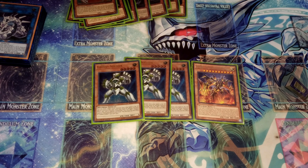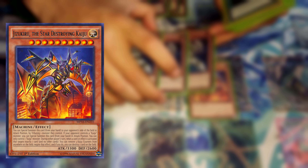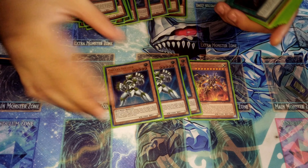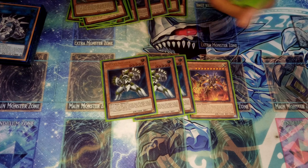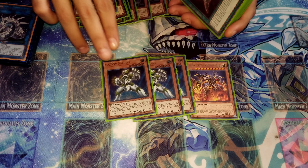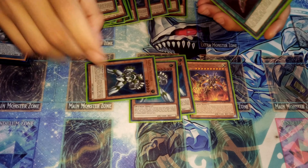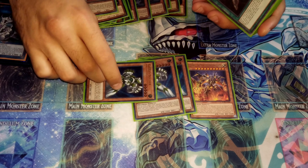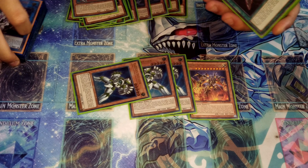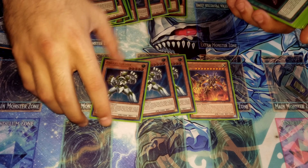We run three Galaxy Soldiers and one Kaiju. Galaxy Soldier is your searcher — it's a level five and a free special summon. You can keep searching for another Galaxy Soldier to continue your plays and get to Cyber Dragon Infinity. The Kaiju you just tribute to take out your opponent's monster, or you can use it for Chimera Fleet via contact fusion. Galaxy Soldier is your enabler since it's level five and searches itself.